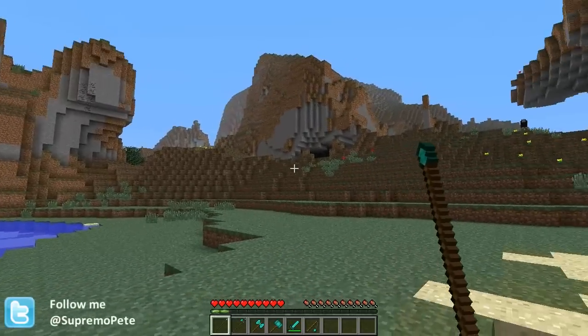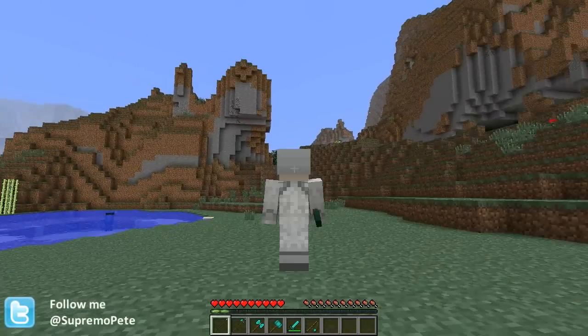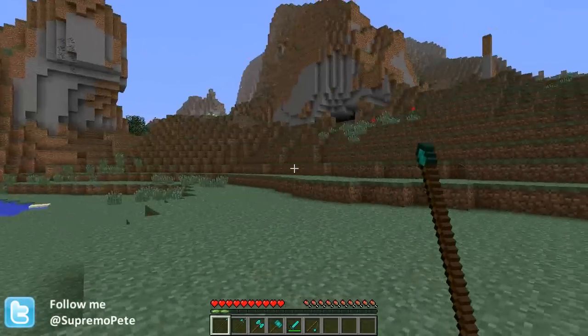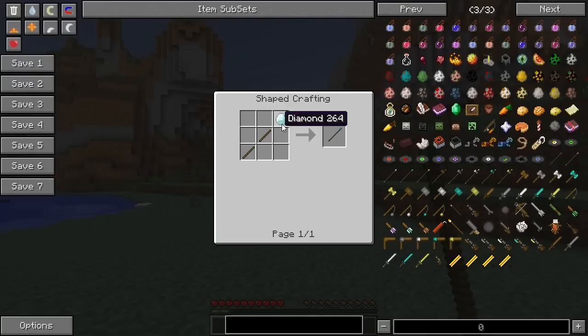So I'm going to start taking a look at the melee style weapons, starting off with a spear which you can see in my hand here. So this is a weapon that can be made like this - let me just show you. There we go. Stick, stick, and whatever material you want will make this spear.